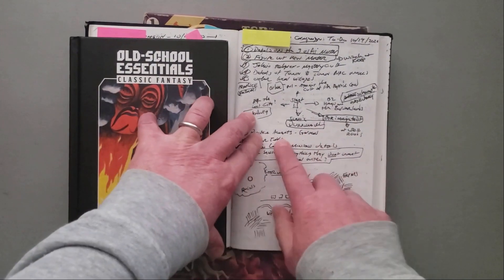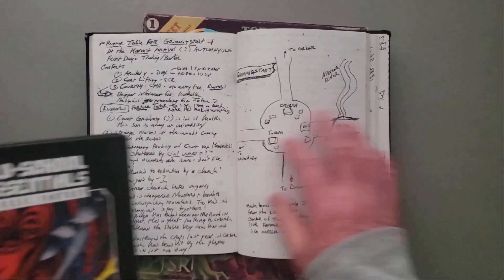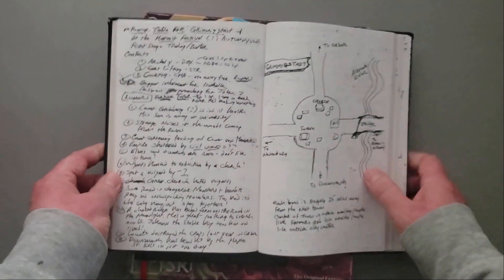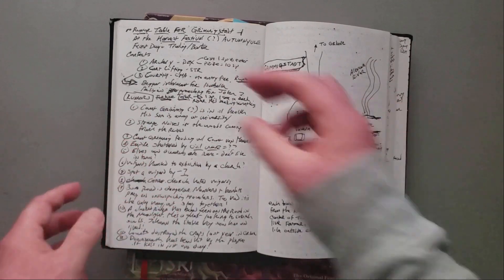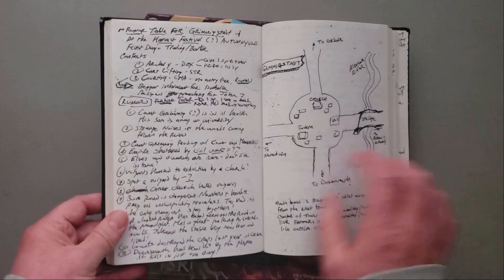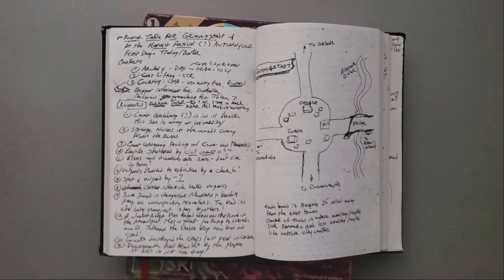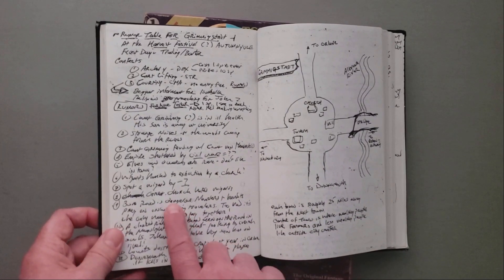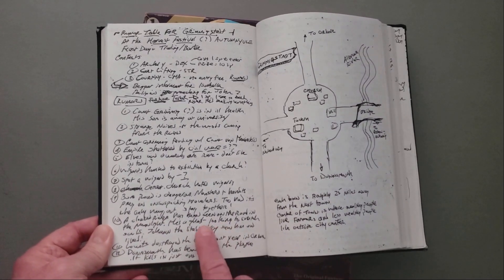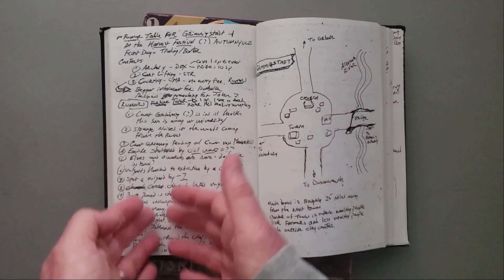I drew the town map out. I knew I had to practice my NPC voices or personality quirks, I needed a rumor table, and I needed to detail my bad guys. I started to make a list of rumors to help build the world. A lot of these I didn't have pre-planned — for instance, 'wizards were hunted to extinction by the church' had a question mark because I didn't know if it would be true. I also put things like 'the great church hates wizards,' 'the road is dangerous,' and 'a cloaked rider has been seen on the road by moonlight.' That last one was foreshadowing for my big bad guy.